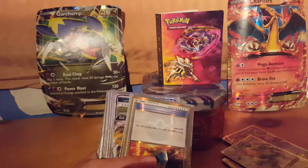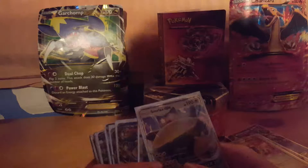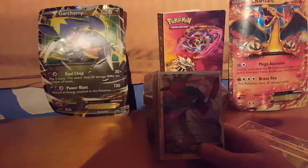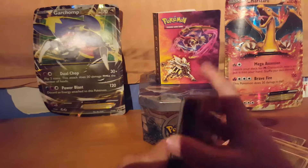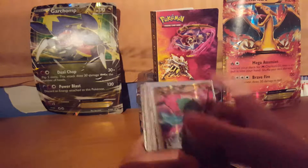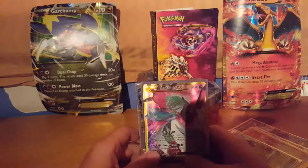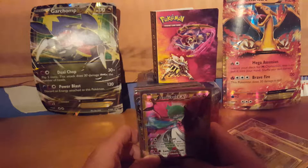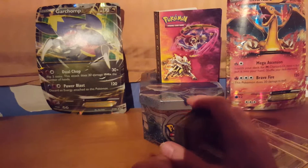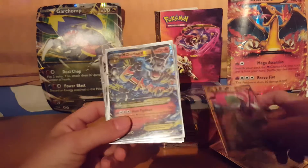Alola Ninetales. We have a VS Seeker secret rare — that's a good card — and Snorlax GX. This is the one we pulled in part two, but I'm having trouble because my phone died while I was doing it in that Cocoa box. Me and him are gonna get something figured out where he can send it to me because he tried to send it but it wouldn't work. I kind of went nuts when I pulled it, I was going crazy.